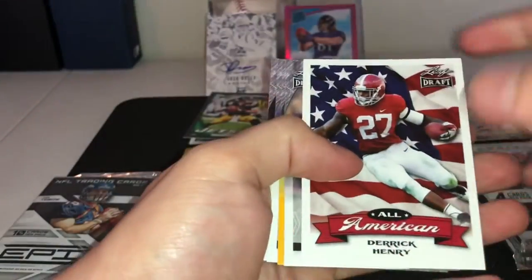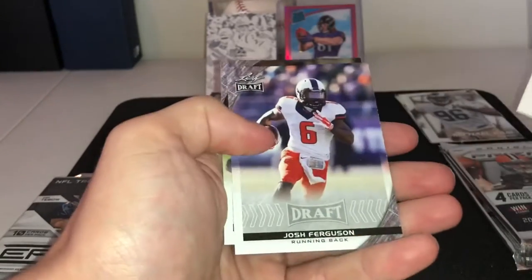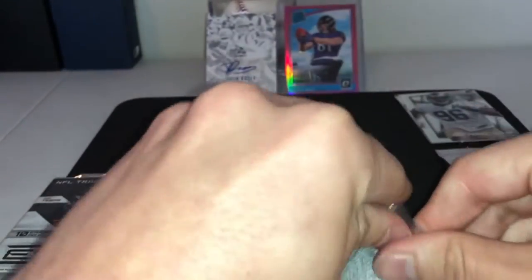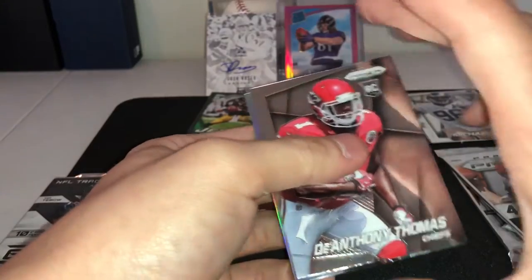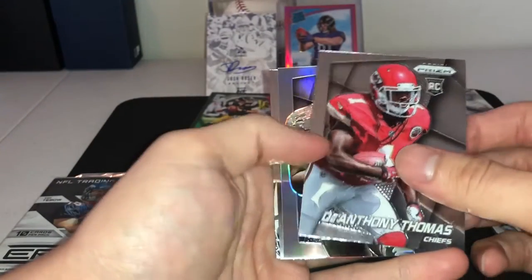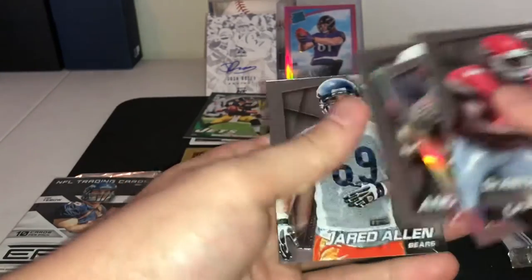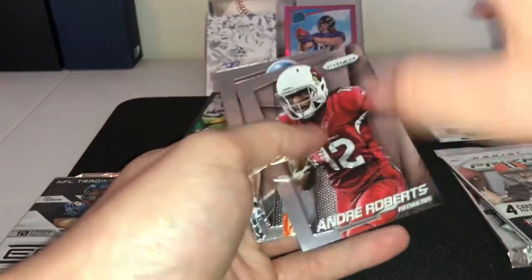Alright, do one more of these and then we'll go to the Epics. I might just have to buy a hobby box of this — 2014. I just like it, like the way it looks. Anthony Thomas, we got a Prism of Charles Sims, Andre Roberts, and Jared Allen — so we will take those and put those back there.